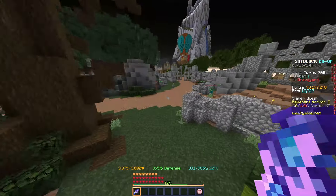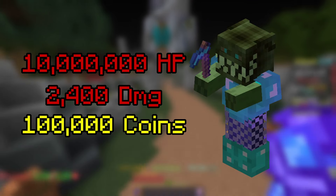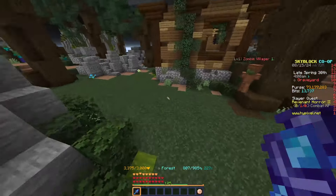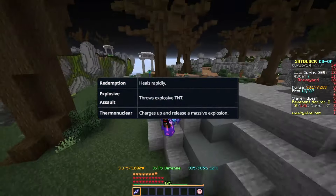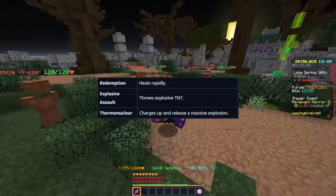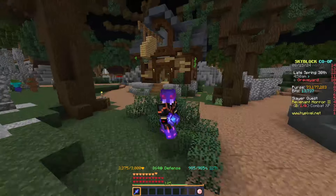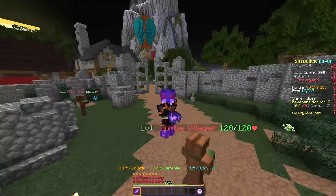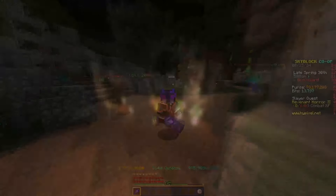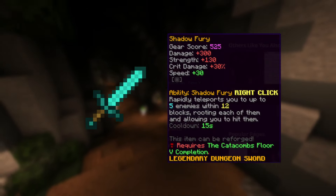Tier 5 will be very difficult if you aren't already mid to late game, but it's still doable. It has 10 million health and deals 2,400 damage per second. The boss fight is also completely different from the other four tiers. It has an ability called Redemption where if you don't hit him for long enough he'll rapidly regen his health. He'll also be constantly throwing TNT which deals insane amounts of damage. Finally, he has an ability called Thermonuclear where he charges up for a few seconds and then releases large amounts of lightning that will probably one-shot you. For your weapon, you can still use the Livid Dagger, or upgrade to a Shadow Fury which costs around 50 million coins, or keep using the Revenant Falchion.